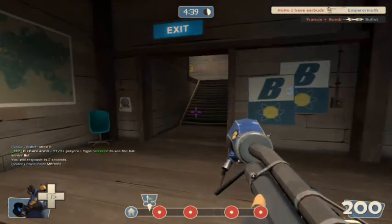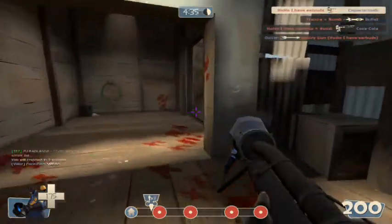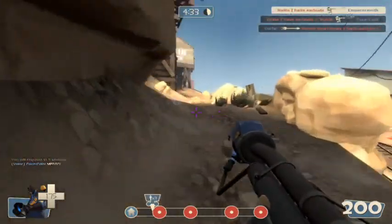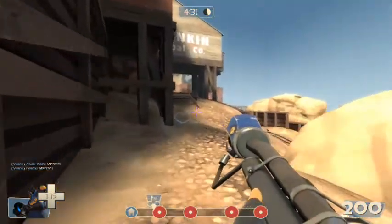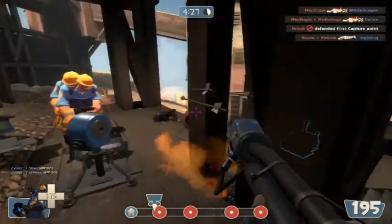And then I'm just trying to keep going back to get that other one, because I really want to get that one down so it can't regroup and they can't set up a base there. We can just get that payload up to that first checkpoint as quick as possible, so we can get a lot of time, because it's going to get harder as we get nearer their spawn.